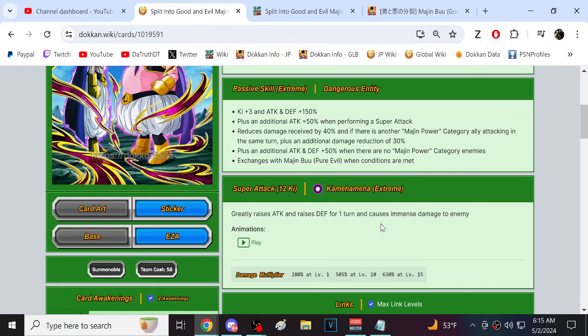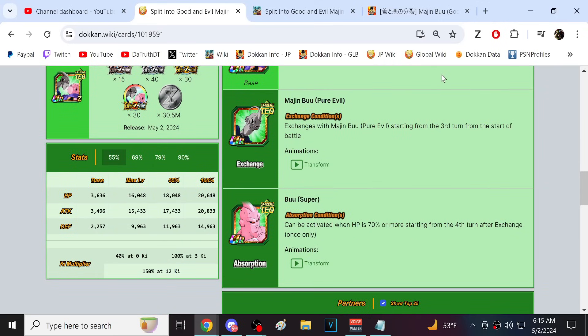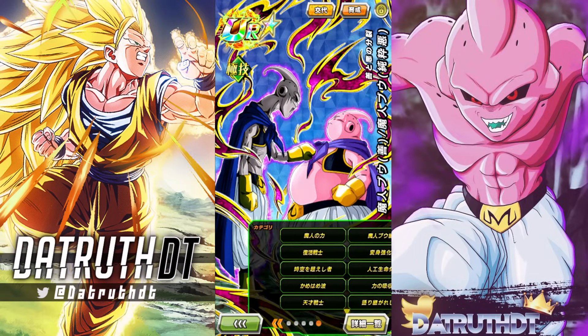That's one of those things, like the fact that Dokkan for years and years releases events right around Daylight Saving where the day changes, so it's just ridiculous. Anyway, they get 50% attack, 30% defense, immense damage for one turn. Links are Majin, The Innocence, Kamehameha, Infinite Regeneration, Revival, Wall Standing Tall, and Fierce Battle — Kamehameha at level 10 looks good.